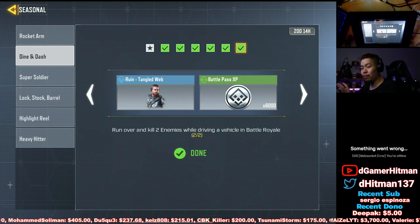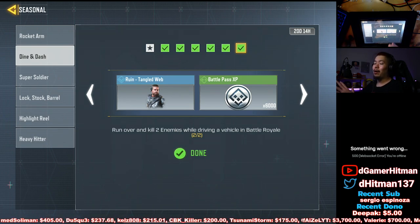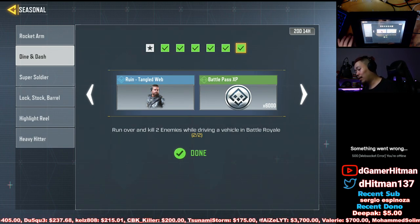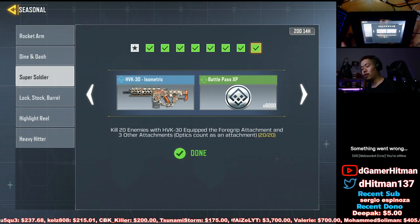Dine and Dash we'll talk about later — it's the BR one, specifically only BR stuff. I'll give you guys tips and tricks on that. It took me about an hour to an hour and a half. Could have been faster if I didn't mess around, but we'll cover that. Rocket Arm and Super Soldier you can do together — kind of.